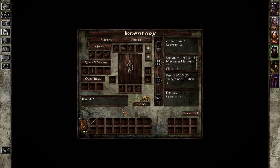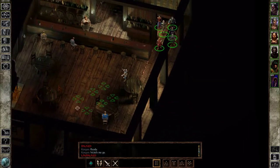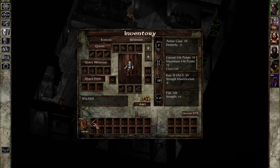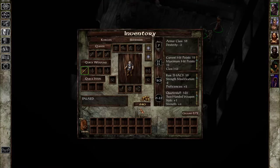I actually forgot we don't have equipment yet. Let's just get out of here. So we just have some sticks — I mean, it's better than nothing, but it's almost nothing. I have 640 gold.